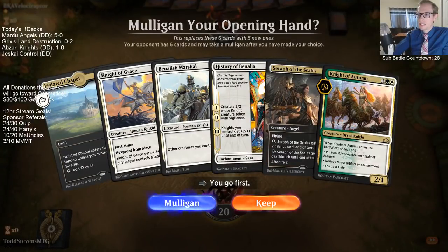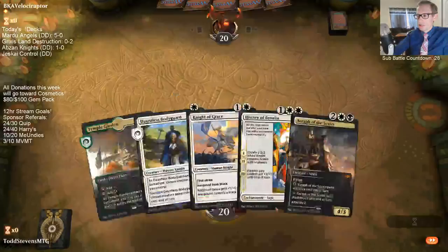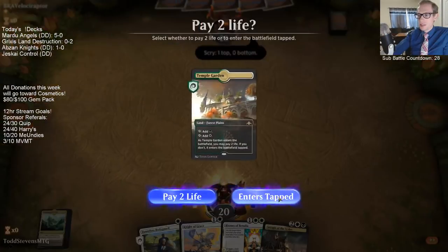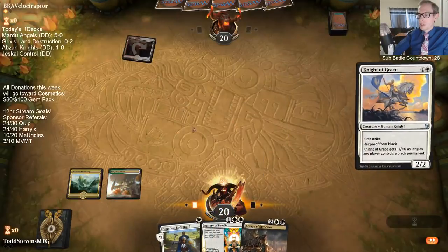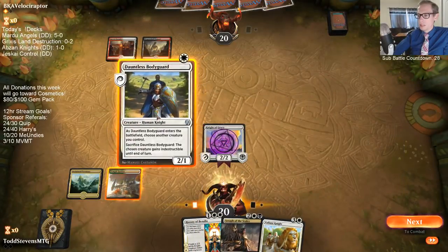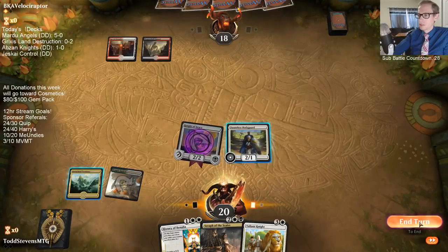We just had awful hands this match - it's depressing, deck's hating us. Unclaimed Territory is going to be a keep but it's just the worst land we could have. I could just play the bodyguard on one - just so used to not having a play. The problem with Unclaimed Territory is it's not going to help us cast History, still naming Knight because of Benalish Marshal, even though it could technically help us cast the Seraph.